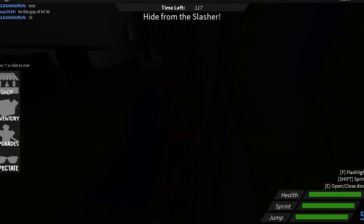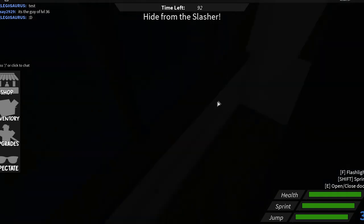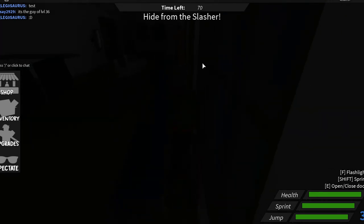It doesn't change my chat color but it does give me VIP. Nobody is level 36 luckily, because I don't know if I could beat a level 36 - I'm level 8. I don't know what the best level is. There's still almost a minute and a half left - how does this killer have all the time in the world to find us? Maybe it's because of the bigger map.